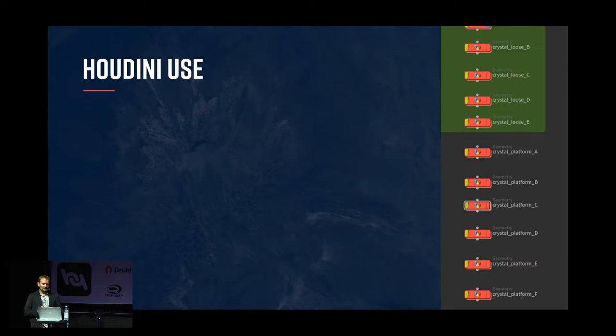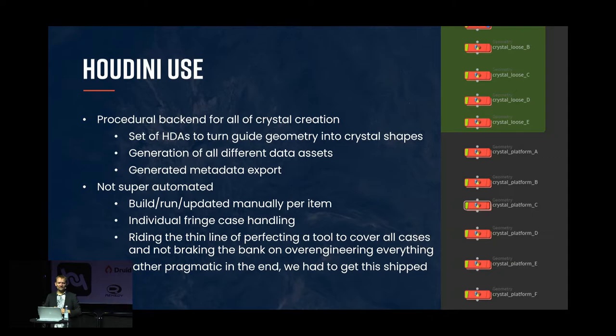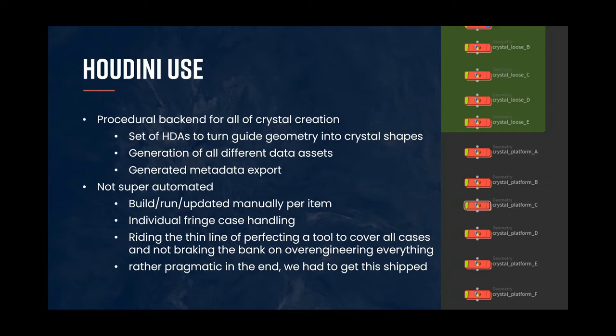We used Houdini to make all this stuff — a tool used a lot for procedural content and procedural modeling. We had a set of digital assets, little nodes you pre-make, and then you plug in the curves described earlier, and they generate the crystal shapes plus the animation and all related data: metadata, physics, all that. It wasn't entirely automated though — every shape had to be drawn, curves hooked into the node, and then usually it goes through, but sometimes it doesn't because procedural geometry creation always has a million fringe cases. We had to walk the thin line between perfecting the tool and over-engineering it. Sometimes we were pragmatic and just did something by hand to hit deadlines.